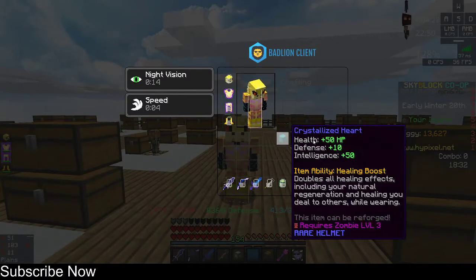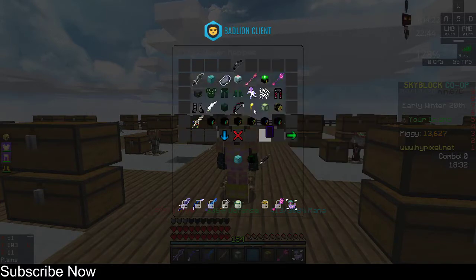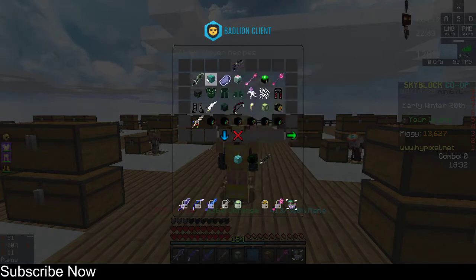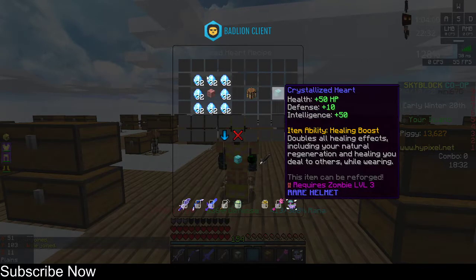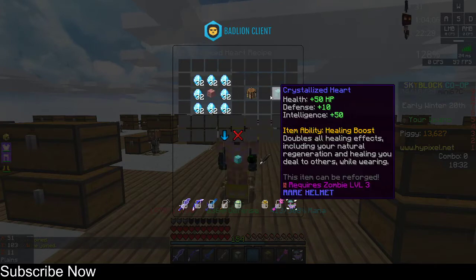It costs these three items and they are crafted individually. Let me show you how to craft the crystallized heart — you need around level three to craft this sword. You need a zombie heart, which requires four stacks of enchanted rotten flesh and four stacks of diamonds. Put the heart in the middle and you get the catalyst hearts.